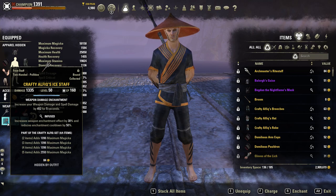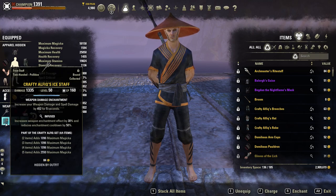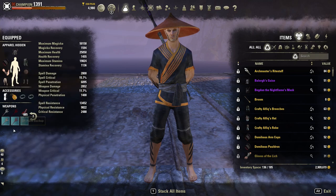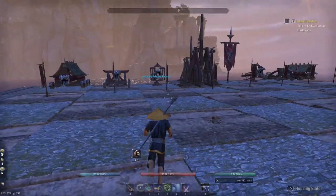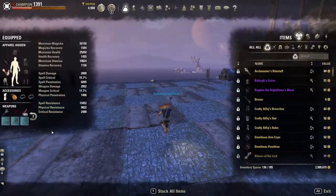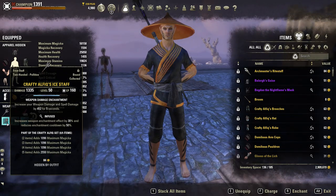On my back bar I'm running a Frost Staff with Infused Weapon Damage enchant. You can also choose to run a Sword and Board, but you will trade off a lot of damage because you lose your Ice Staff Light Attacks as well as your Infused Enchantment proc, and you don't gain that much defense. Sword and Board isn't really a huge defense upgrade compared to Ice Staff, so I just recommend sticking to Ice Staff.